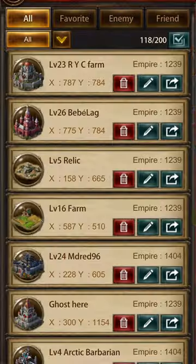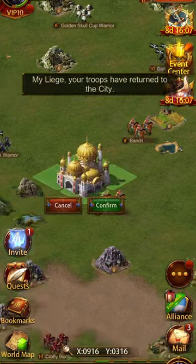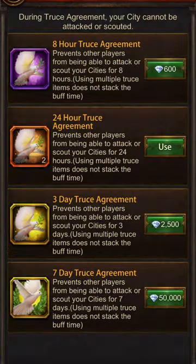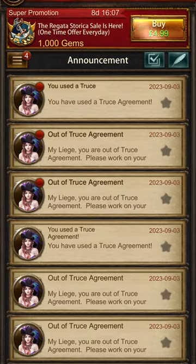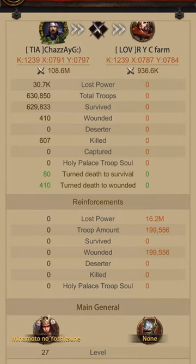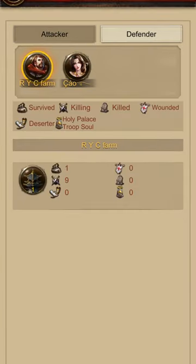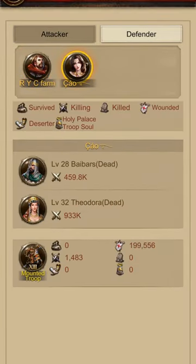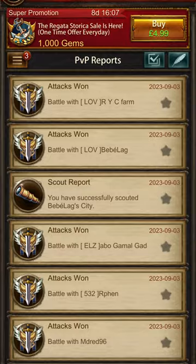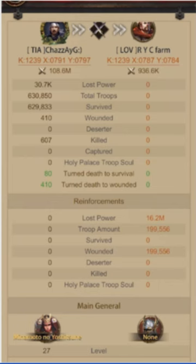I hit them with what was actually a range march this time, sped the marches there and back. We got success, now we're back on our server, bubbled up, and checking the report. This hit went a lot better — I basically lost nothing and they lost 16.2 million power. Again it was another 200k T13 cav troops — a very successful hit and I'm very happy with that.